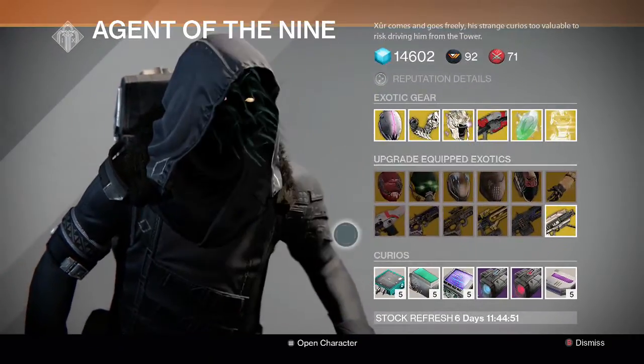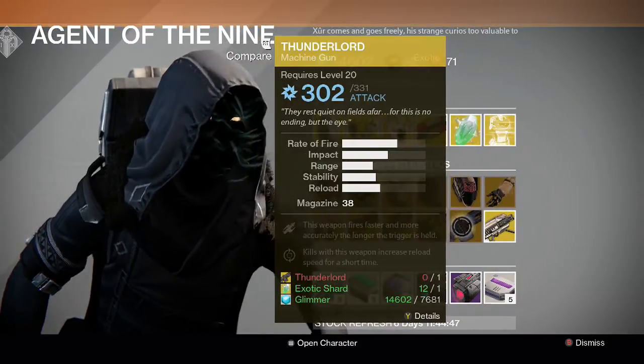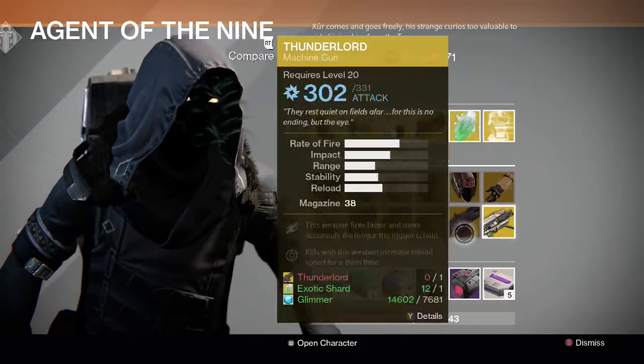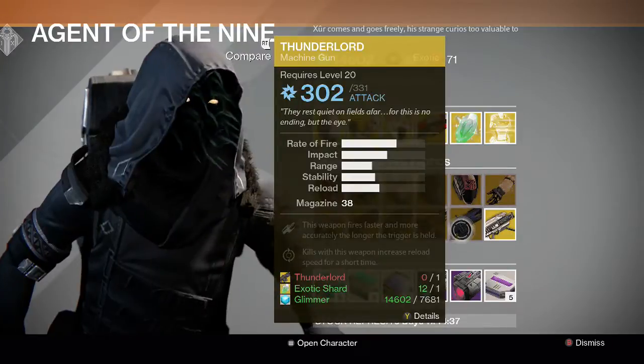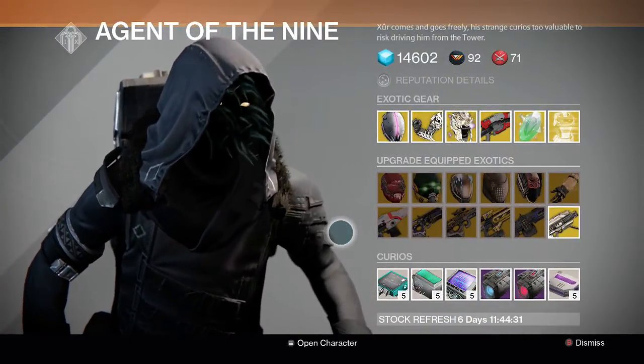For weapon upgrades we have Suros Regime, Bad Juju, Might of Multitool, Plan C, Thunderlord, and Gjallarhorn. All of these guns are really good — obviously Gjallarhorn and Suros are better than some of the others, but whatever you want to upgrade that you don't have yet, I'd recommend grabbing. All of these are pretty decent guns as a whole.